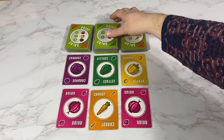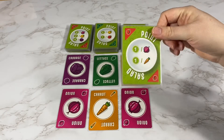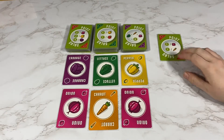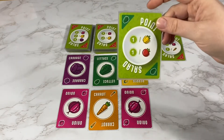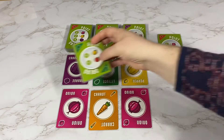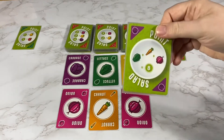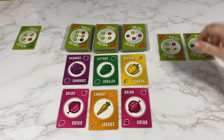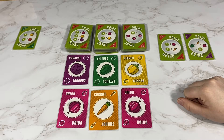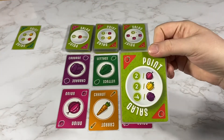I'm going to take this point card of one point per onion and one point per carrot. My opponent will be doing the same thing but for peppers and tomatoes. I'm going to take this one, and my opponent's going to take this one.